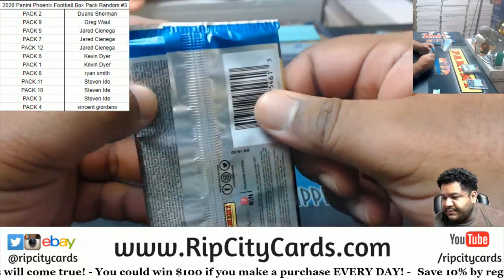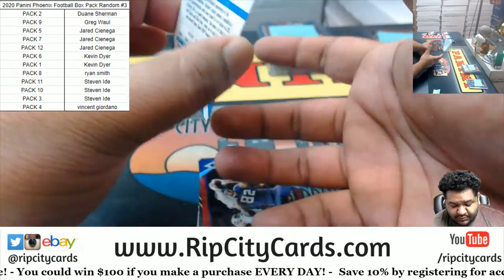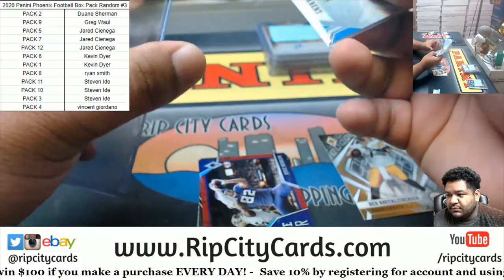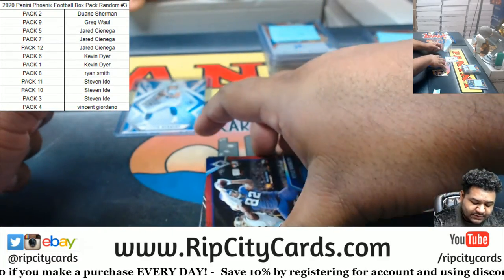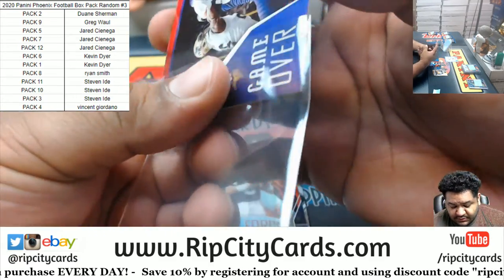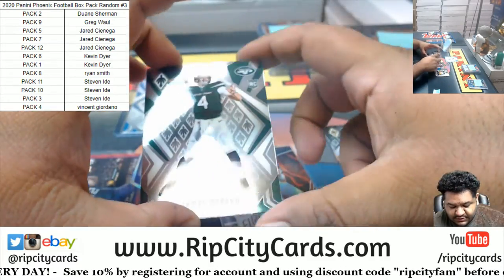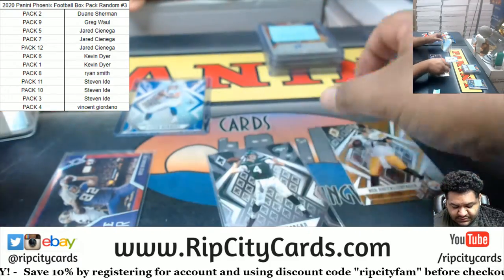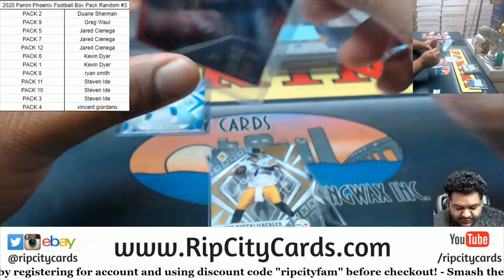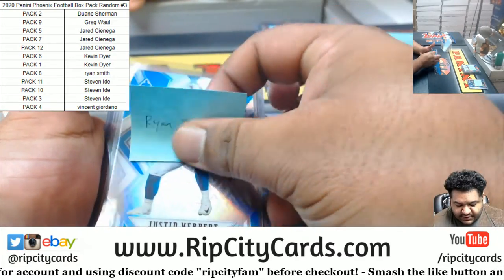Alright, Ryan — pack eight. Oh, a Justin Herbert rookie silver for the Chargers, very nice. We got Kyle Rudolph to 299, Vikings. We got Aikman Cowboys Fire Forge insert. And a James Morgan rookie base card for the Jets. I'll sleeve up the Roethlisberger while I'm at it — and even though we only top load numbered cards to 149 or less, I'm going to top load that one too. Boom.